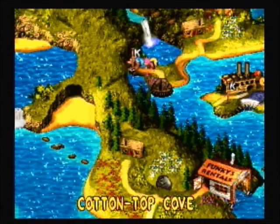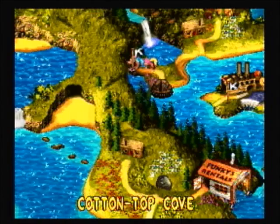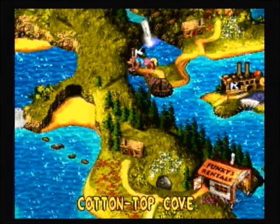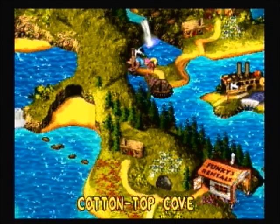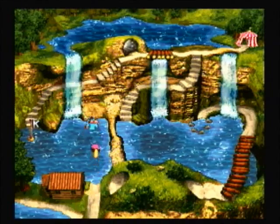This time we are starting Cotton Top Cove. What's curious about this Donkey Kong Country is that you could do Cotton Top Cove and the Fort World, the island there, at the exact same time. So you could do either one that you want. We can't do anything at Blue's Hut yet.